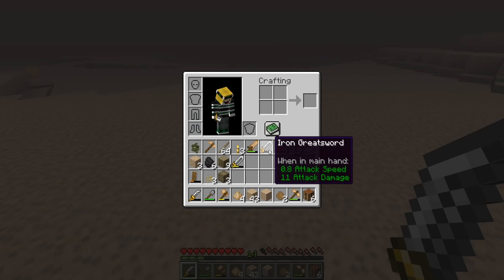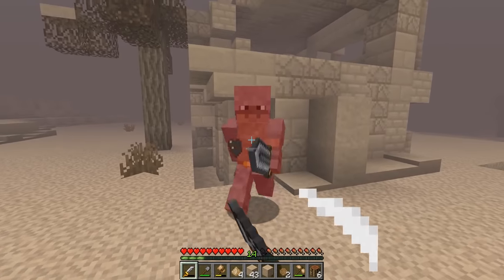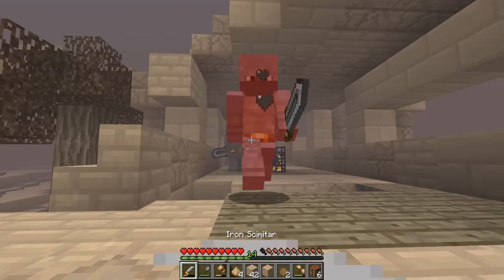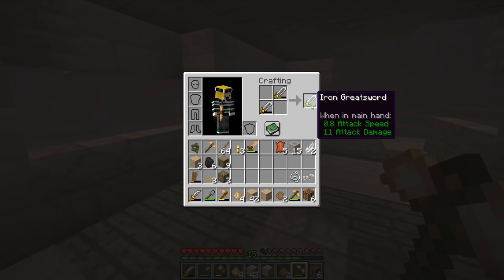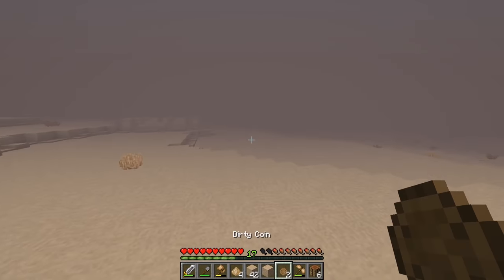The greatswords were a bit slower than my scimitar, but they did 11 attack damage which was insane. I started taking out the rest of the minions because I still needed to break the spawner and hopefully get more loot. I broke the spawner but didn't get anything else. I combined the two greatswords into one full-durability sword so it wouldn't break anytime soon.